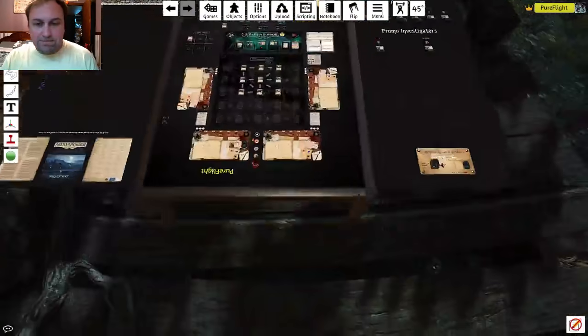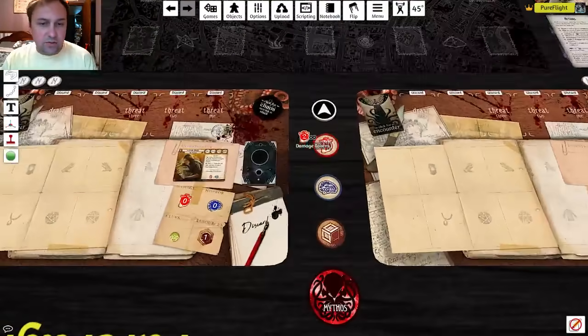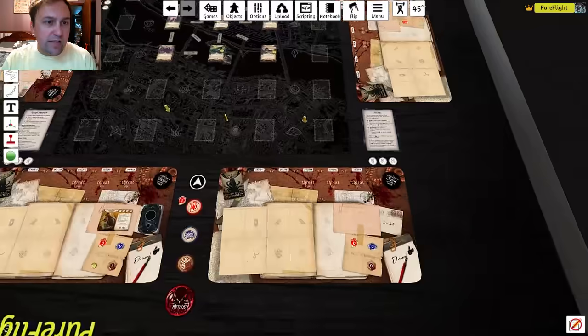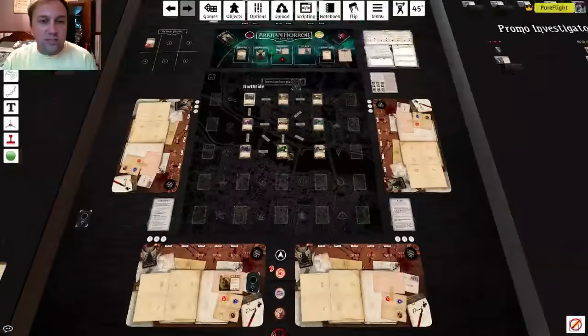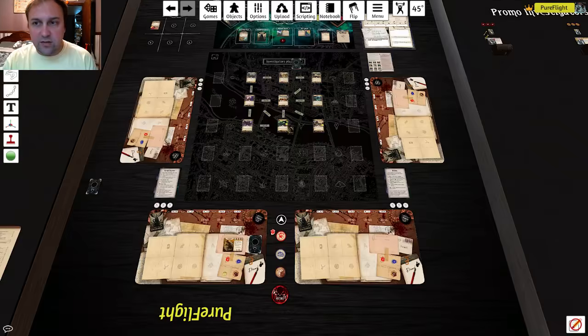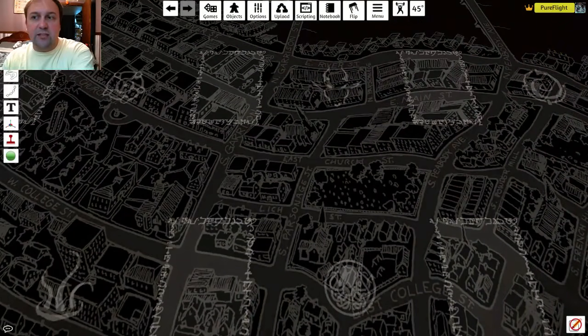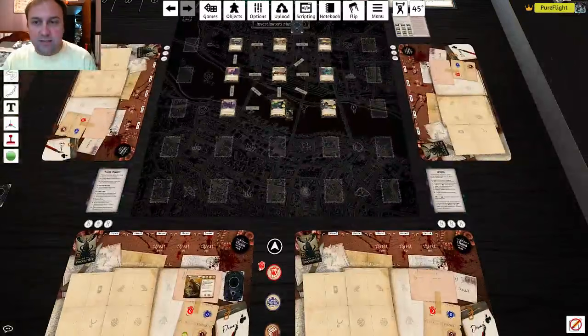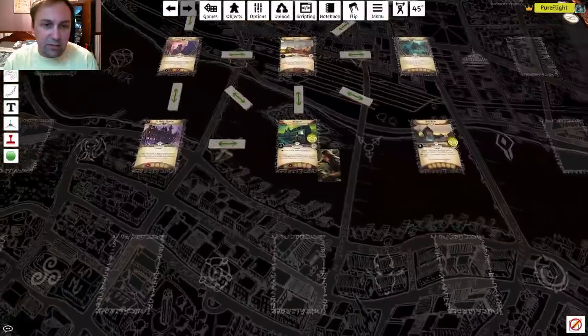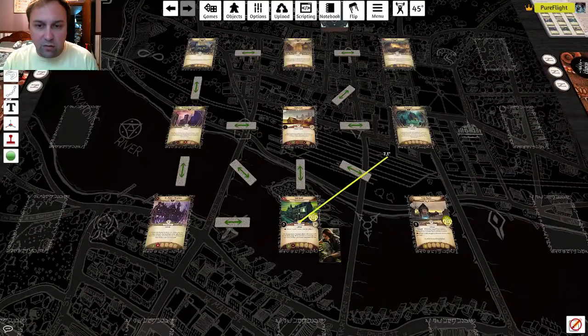Last thing: I've been using the yellow arrow a lot. Hit the Tab key to spawn that arrow pointer — it's great for coordinating with other players. If someone points at something across the board, the arrow shows up on the edge of your screen so you know where to look. If you click and drag with Tab, you create a ruler — distances don't matter in Arkham but you can easily point out paths to friends, like 'I could go to the graveyard for two actions or go to St. Mary's Hospital to heal.'